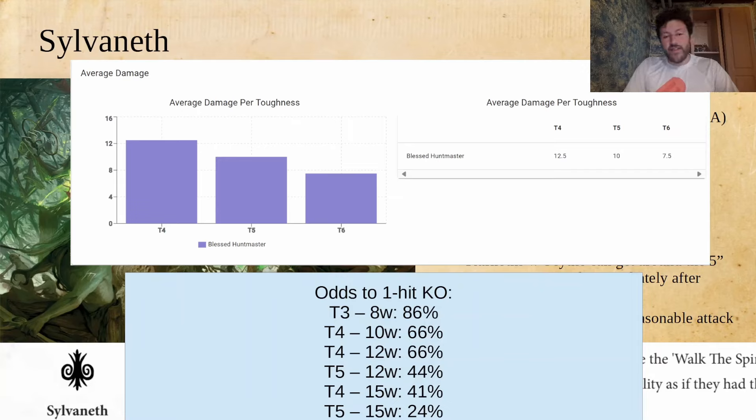The average damage on the Huntmaster with Scythe is really amazing — not quite efficient enough to have ever been a major piece of competitive play, but that was before this battle trait, before you could just teleport it around the board and have it attack whatever vulnerable thing from the opponent you want to get rid of. Here's a little chart showing your chances of killing something in one hit: a Toughness-4, 12-wound model — just a random dwarf — you can kill it in one hit two-thirds of the time. Even Toughness 4, 15 wounds, you still have a slightly-worse-than-coin-flip chance. Once that moves up to Toughness 5, even killing them one in four times is not the worst.